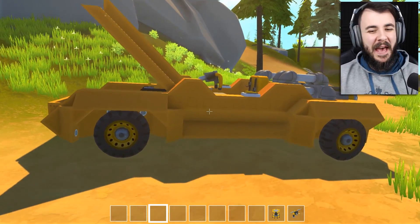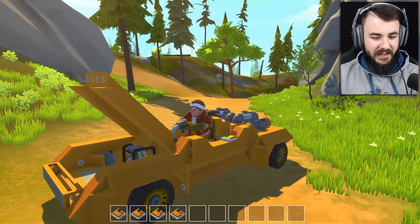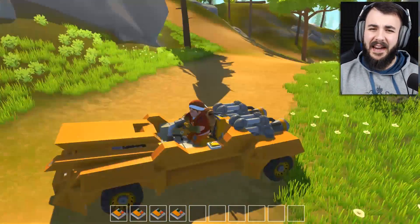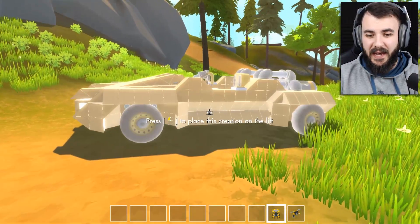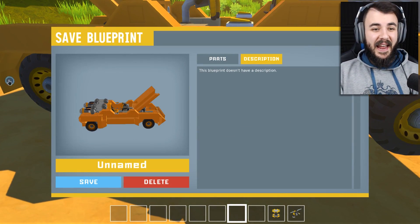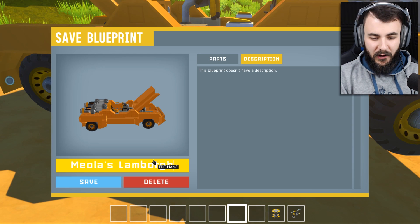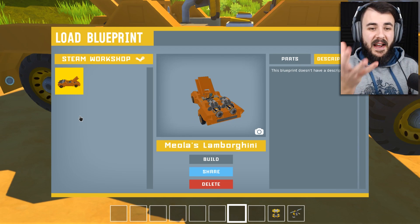So how many of you remember this bad boy right here? This is my most popular creation to date — our Lamborghini that got a lot of views. It's our most viewed Scrap Mechanic creation. A lot of people loved it, but a lot of people didn't have access to download it. So what you can actually do with this new beta workshop build of the game is go and place this thing on top of the lift, press E on the lift, and you can save the blueprint. Let's go and rename this thing to Meola's Lamborghini. And there we go — it's in our thing.